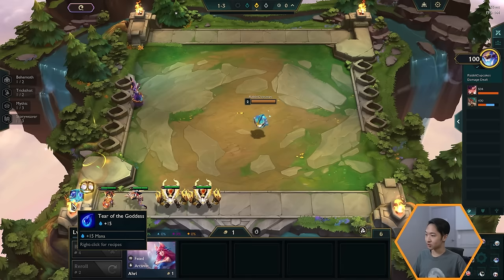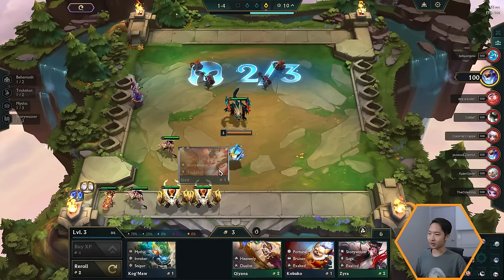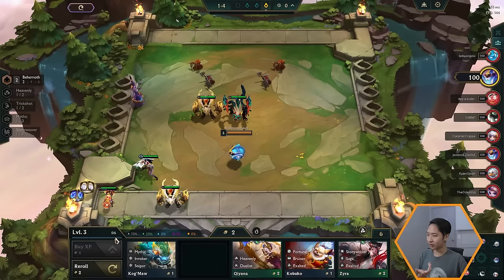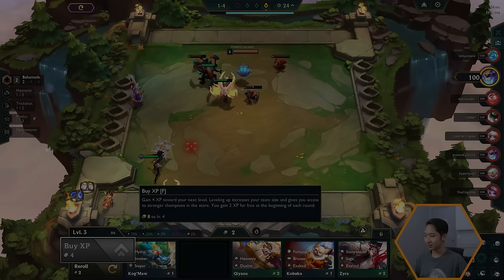We got some item components — a Negatron Cloak and a Tear. And look at this: if you get three copies of a unit you can upgrade it into what's called a two-star unit. That's why this unit is glowing in my shop. You can just buy it, place another unit, and we gain another level. You gain two experience every single round, so it'll take three turns to get to the next level. You can work around that by using the buy experience button, which costs four gold.